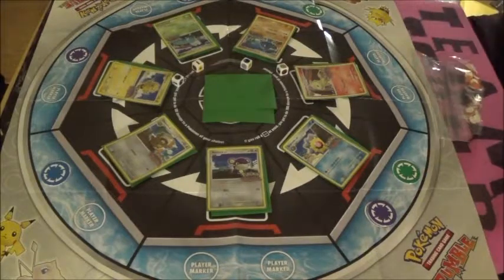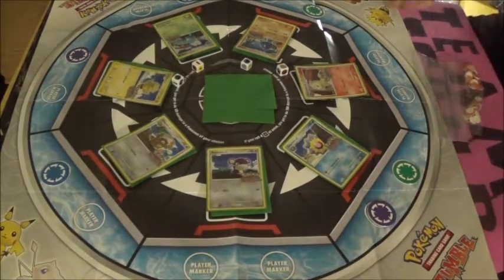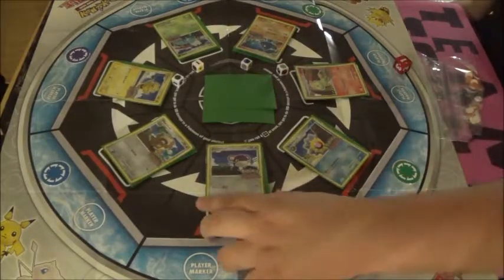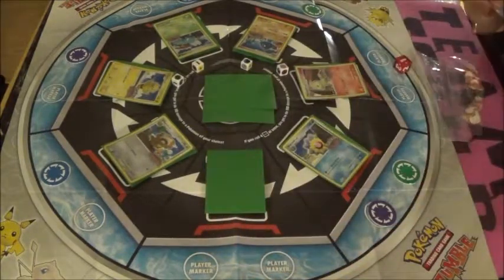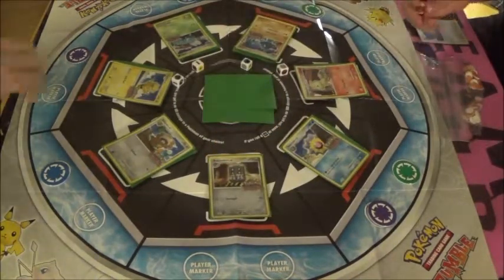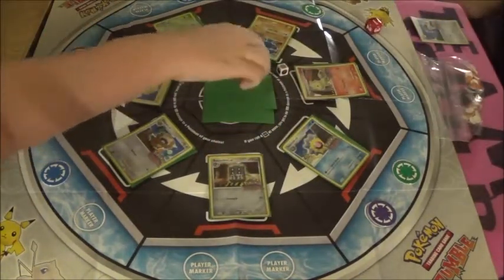So I think I'm going to use Starmie's Spiral Drain attack. Now I'm going to roll the red die of destiny and see that I am going to knock out this Rattata on this turn, getting a point and then flipping this. So it's going to be a Bastiodon. Moving over to Connor's turn.